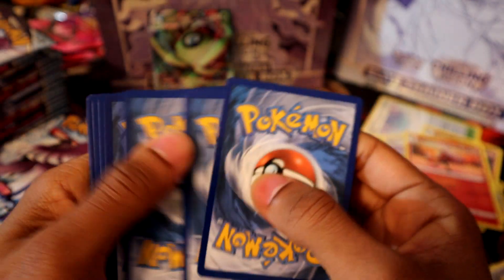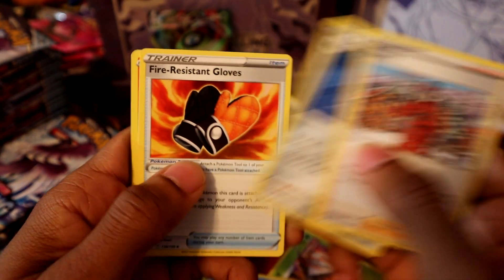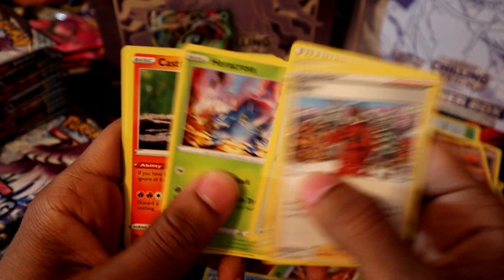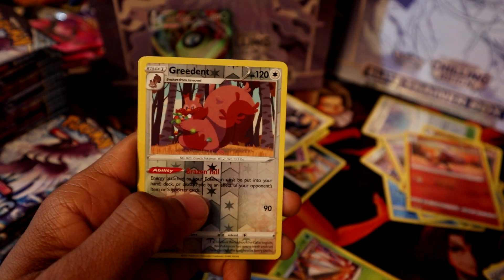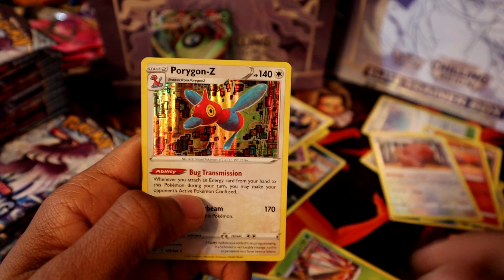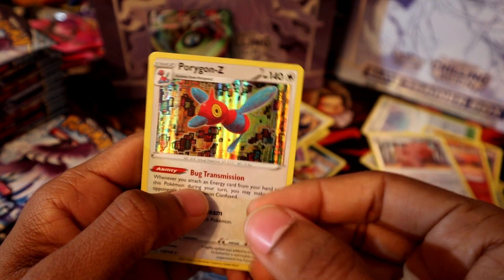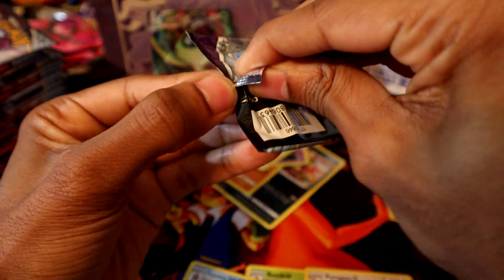This one should have a hit — we got a light code. Fighting energy. Peony, Mienfoo, Croagunk, Castform, Rockruff, Ingredient, reverse holo, and Porygon-Z holographic. Good holo hit so far.